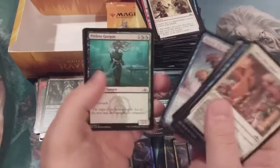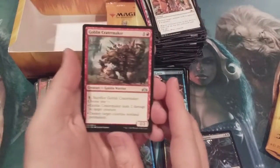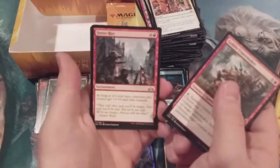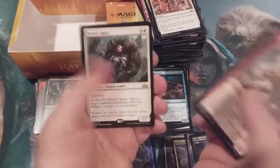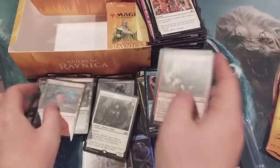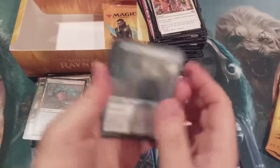I'm feeling panic — an entire box and no shock lands. Has that ever happened outside of a Dragon's Maze for a Ravnica set? Bounty Agent, another Izzet Guildgate — we are down to single digit packs, folks. This is getting out of control.